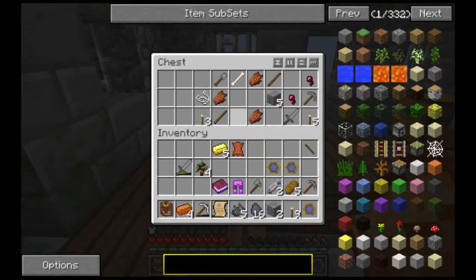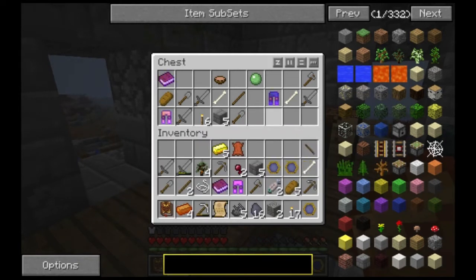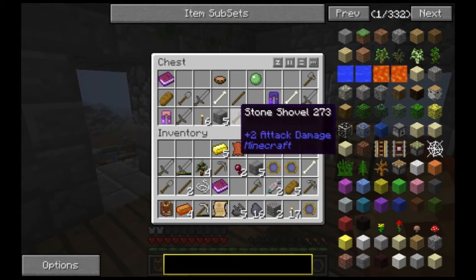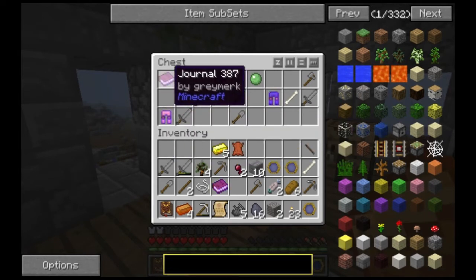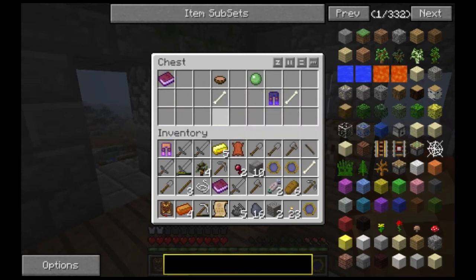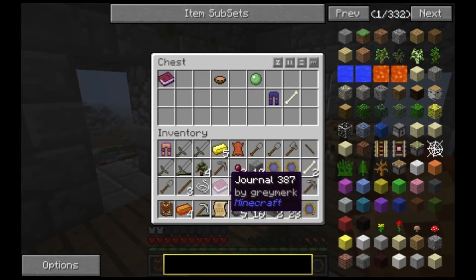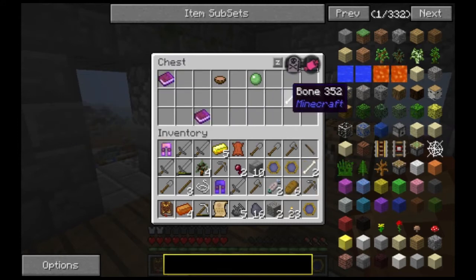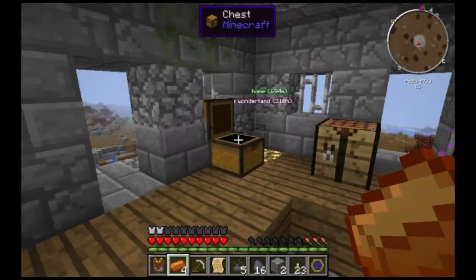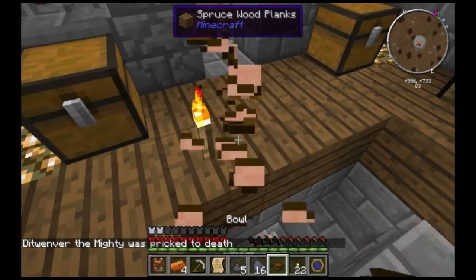Oh, bread, fish, axes — grab everything. That's not rotten flesh. Journal — don't really care about the journal. I've picked up a journal, I should not have picked that up. Bones probably won't be that useful. I'll eat that actually. I don't need the gravel.